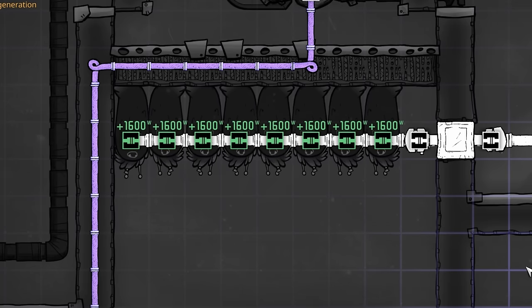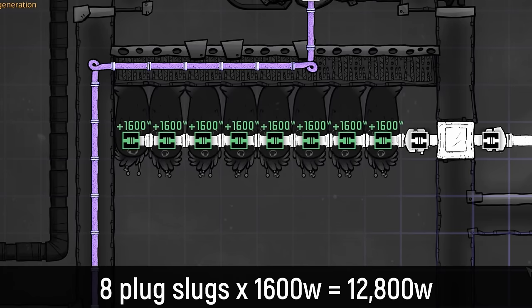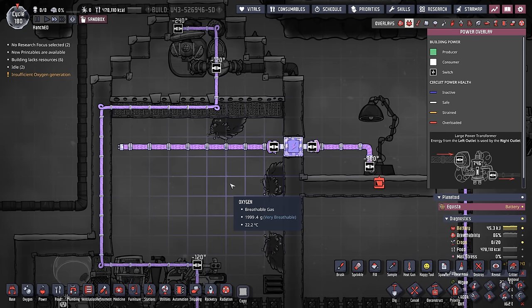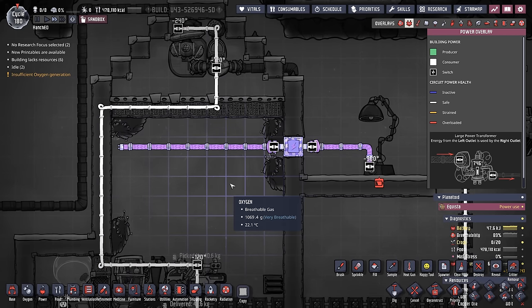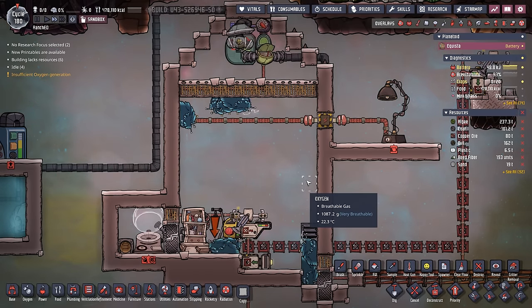That's right — 1600 watts for each plug slug, for a total of 12,800 watts. Which means this one plug slug ranch can produce more than six petroleum generators.